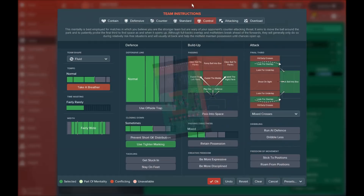Now let's check the team instructions. It's a control mentality with fluid team shape, normal tempo, and normal defensive line. We don't play with the offside trap because we have one CB covering and one chasing, so the offside trap wouldn't work well here. We use closing down, tighter marking, and play out of defense. We use both flanks for attacking, as the wing backs are the most important players in this tactic.